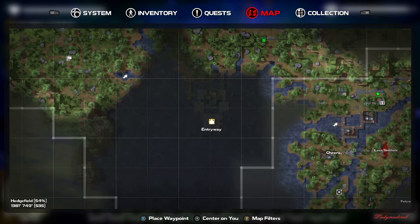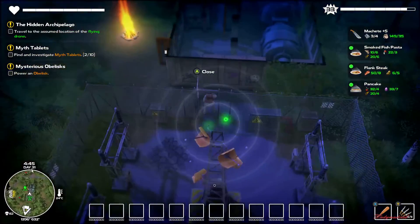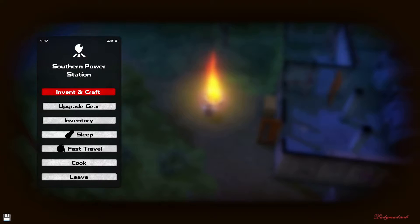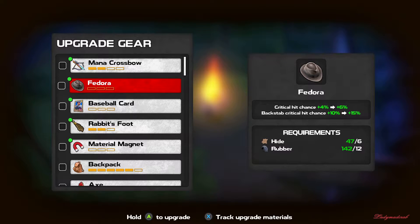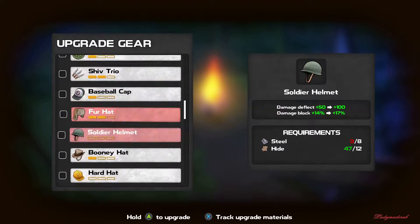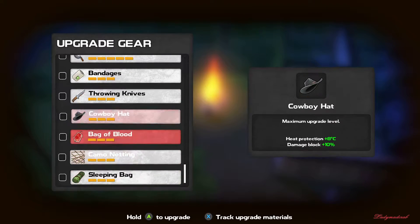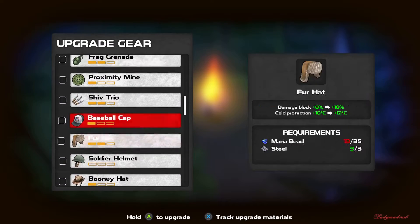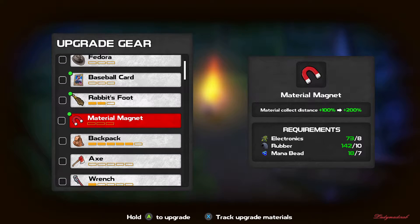Checkpoint — there you go. Save our checkpoint here. We're going to upgrade our gear. Backpack. It seems like the magnifying upgrade — I need more steel. I need more steel. I can upgrade material quality and distance.